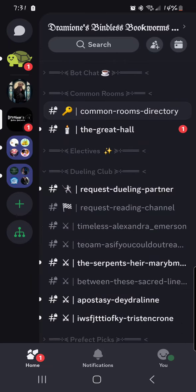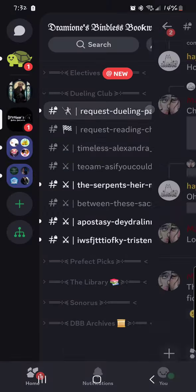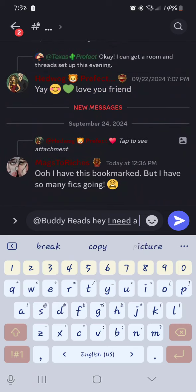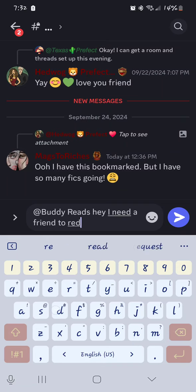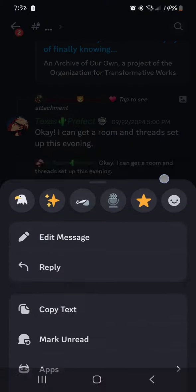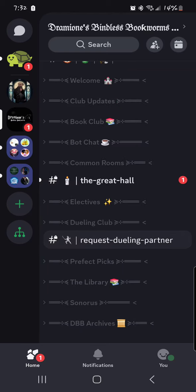Dueling club is fairly new. In addition to the group read, we've realized that some friends would like additional reads as well. So if you would like to read something on top of the group read, you can always join a chat for current reads that are going on, or request a new dueling partner — that's buddy reads. You'd ping the buddy reads tag, say you need a friend to read — let's say we want to read Manacled — and it will ping everybody that has the buddy reads group. Within the day, maybe even within the hour, you'll have a friend. A new room can then be made for you guys and anybody else that wants to join in.